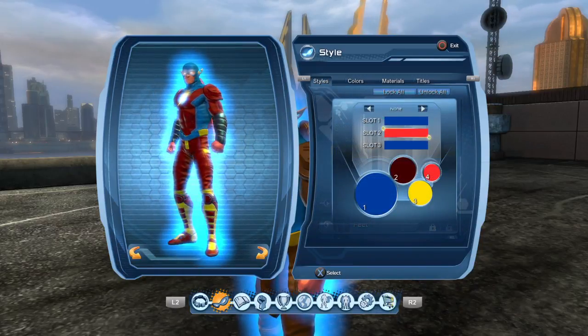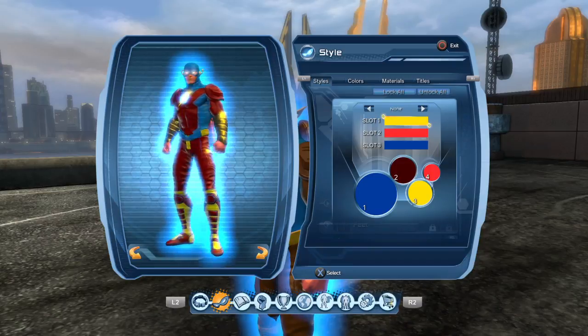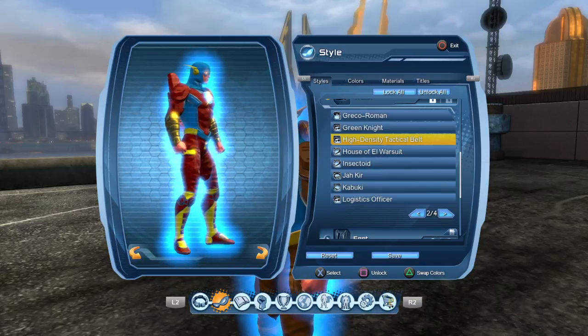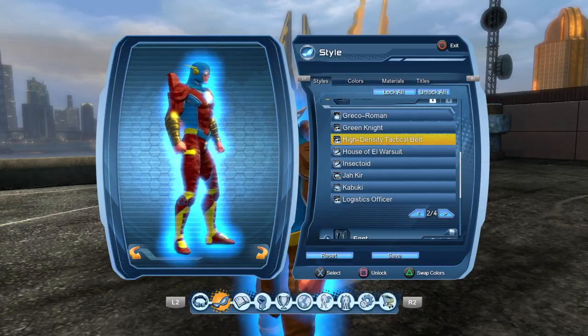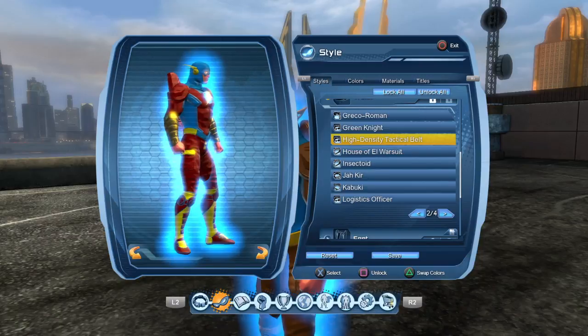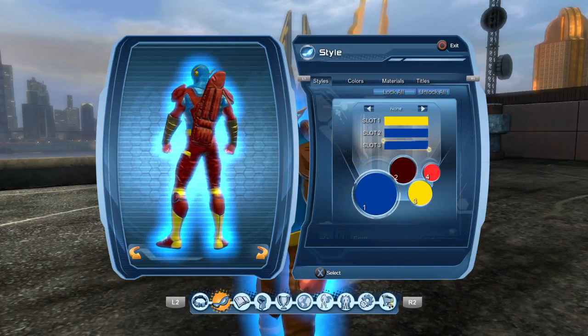So it's blue, blue, tan — but I would use this for yellow. Next, you can get the High Density Tactical Belt — you can get this from the broker. And this is yellow, blue, blue, blue.